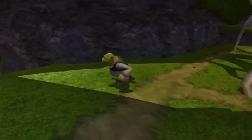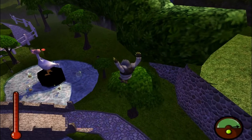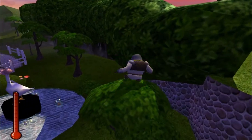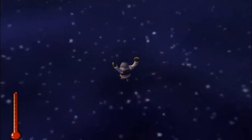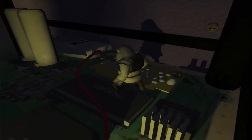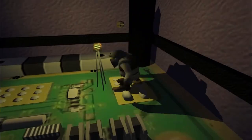We all know Shrek — the big green ogre who lives in a swamp. It turns out he also has a video game called Shrek Extra Large, released in 2002 for the Nintendo GameCube. But here's the kicker: you can break out of the game's boundaries by burping or farting. When you fall outside the game boundary, you'll be transported to a room that looks like the inside of the GameCube motherboard — as if Shrek got out of the game and is now trapped inside your console. Once you end up here, the game soft-locks so you can't open the menu, meaning you need to hard reset the GameCube to escape. It's definitely a fun way for the developers to break the fourth wall.